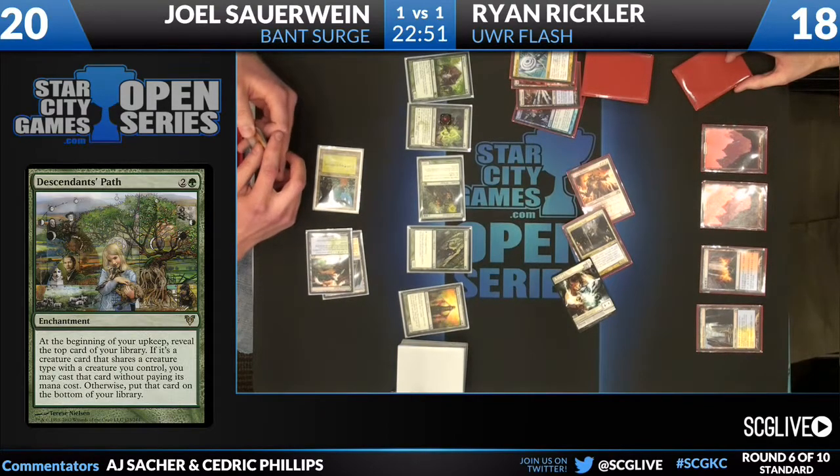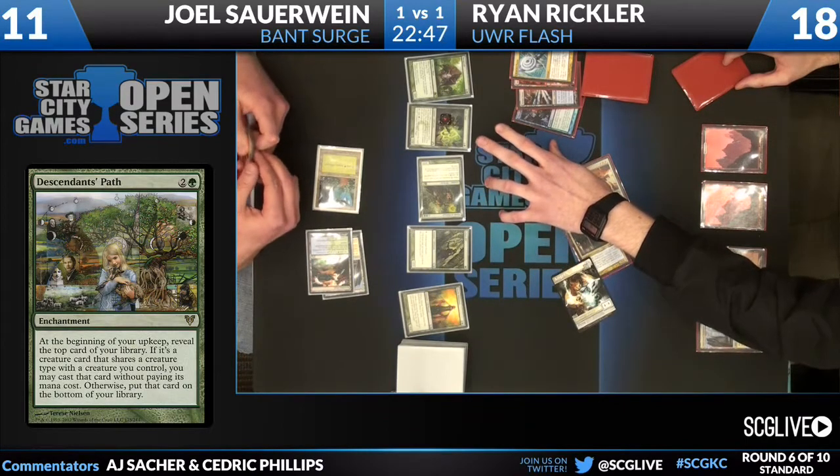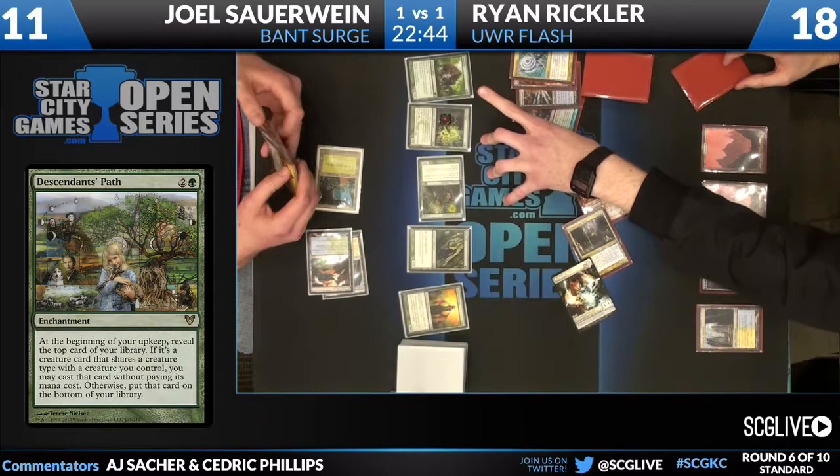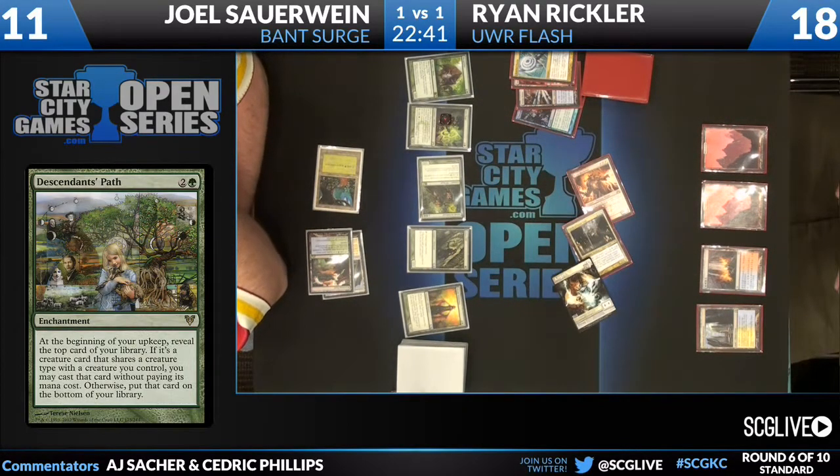Descendants Path — which is a lithograph we have for sale over at StarCityGames.com, drawn by our feature artist at Grand Prix Charlotte, Ruth Nielsen — she's awesome — and there it is in all its glory, and what it does.